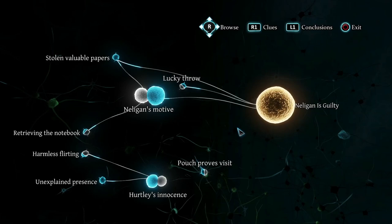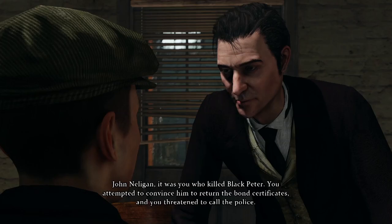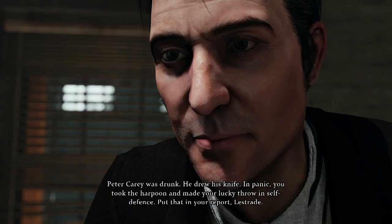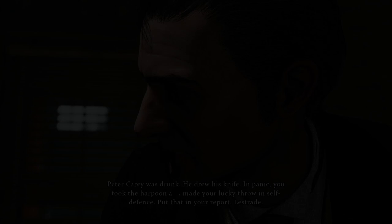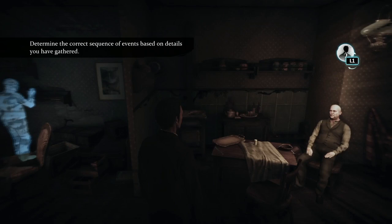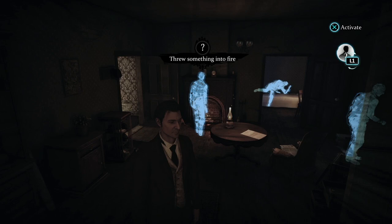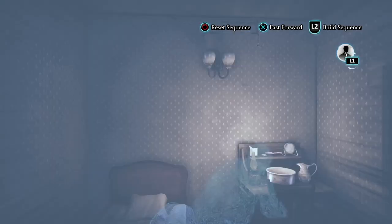Once you've decided who to convict, you'll be required to make a moral choice based on what you've learned: condemn or absolve. Holmes presents the conclusion: 'You earned the bond certificates and you threatened to call the police. Peter Carey was drunk. He drew his knife. In panic, you took the harpoon and made your lucky throw in self-defense. Put that in your report, Lestrade.' With more cases come more skills, such as the imagination skill, which allows you to piece together a chain of events by chronologically arranging a sequence in the most plausible order. Finally, we watch the sequence in full and Holmes gives his conclusion, the rewards of which can be reaped in the deduction space and used in interrogations.